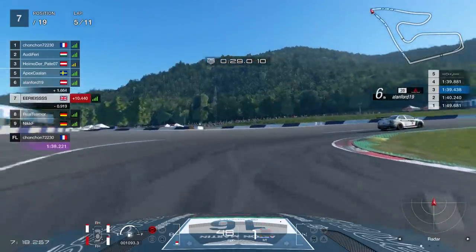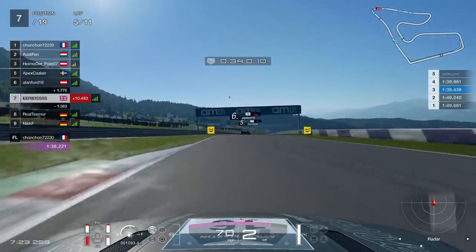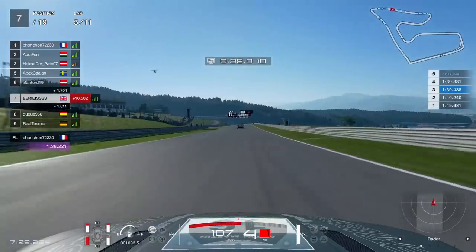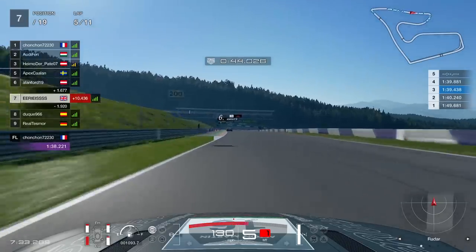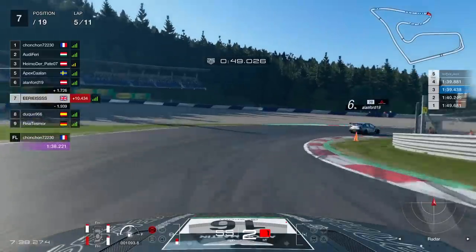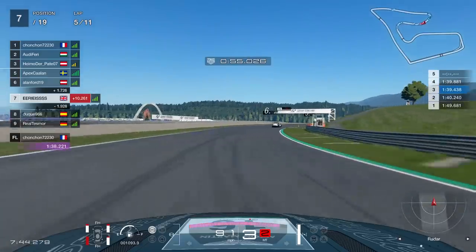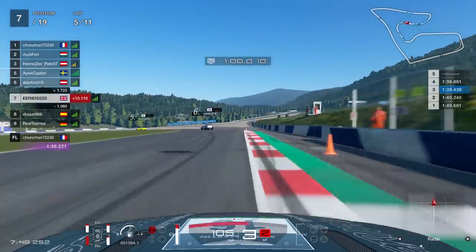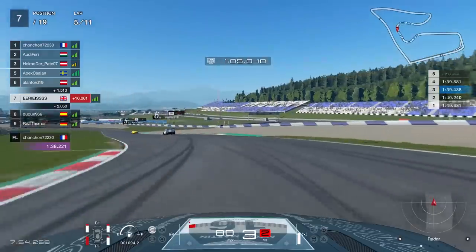That again re-emphasises the importance of not getting penalties, whether that be through shortcuts or cutting the track in any way, or contact. You just cannot afford to get them in these FIAs, so be a bit more conservative. Otherwise you'll get hammered going through those gates, and you'll quickly find any hopes of a good result will get ruined. It's just not worth it. The risk of getting a little bit of time back from cutting a corner, or one place from putting in a robust move, just isn't worth it. You'll lose far more time when it comes to serving that penalty.